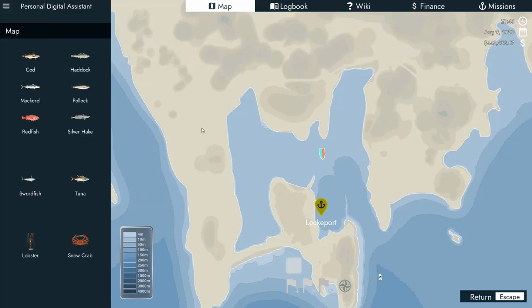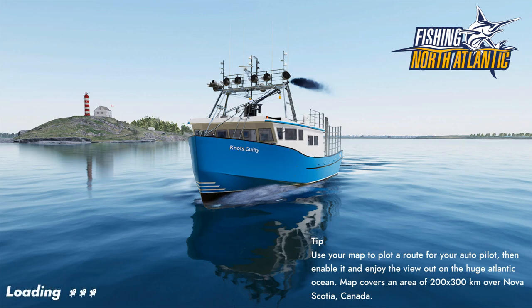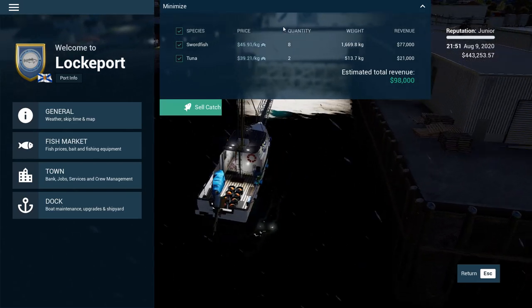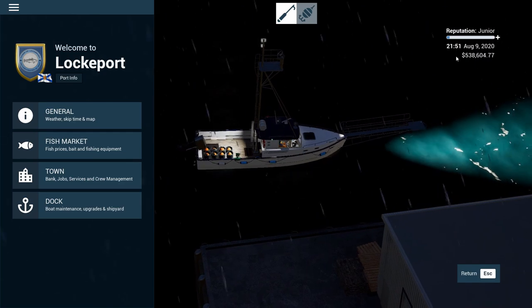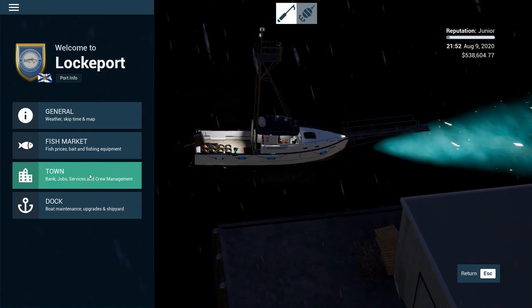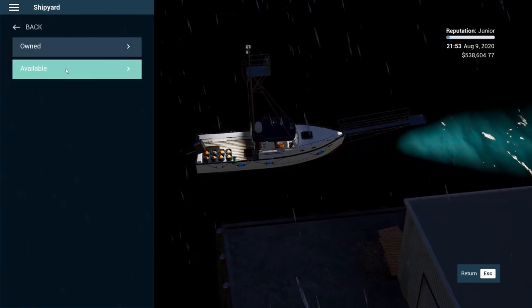How do I get in there? You have to go in through that little rock formation. We're just going to fast travel in - not guilty. That's the dock at Lockport. We have fish on board - pretty good prices for swordfish and tuna, only 98,000. We now have $538,604.77. Let's go to the dock and the shipyard and see what they have available.